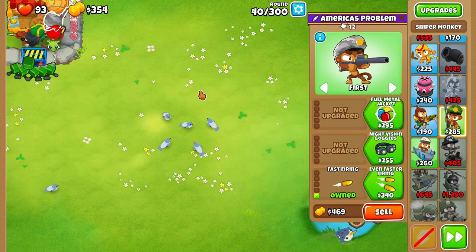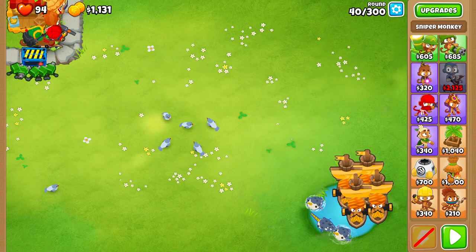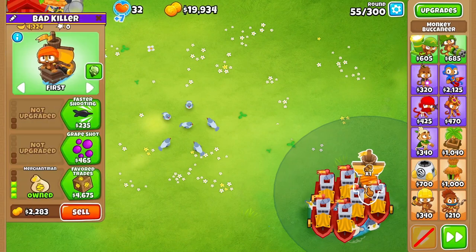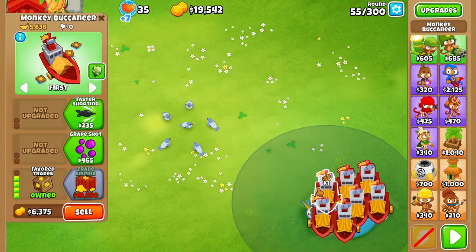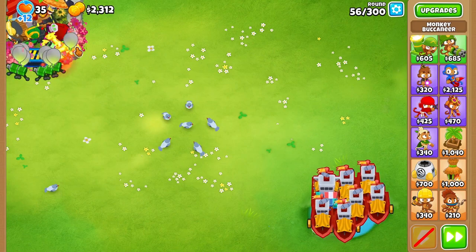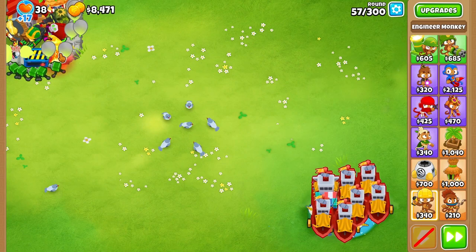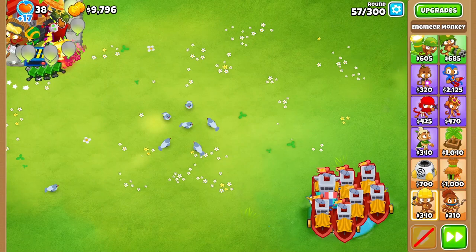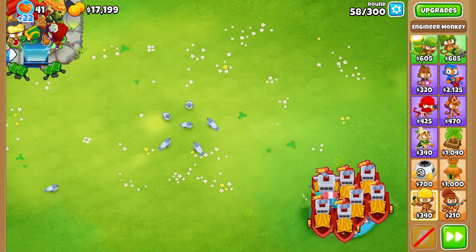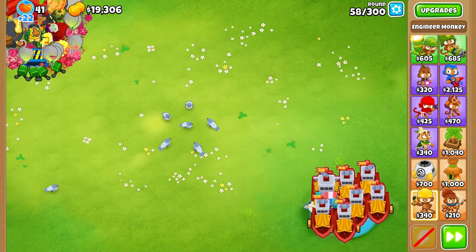I wasn't really loving this farming setup, but figured I'd continue as a test run to see what a reasonable round target would be. Eventually we got our trade empire going and could fit a farm on top, plus three medium towers on top while small-footprint towers fit on the side. The top corner setup included a Balloon Jitsu for leaks and camos, a main wad for MOAB-class bloons, a shimmer for decamoing, a faster-shooting detrap, and a rubber-to-gold.